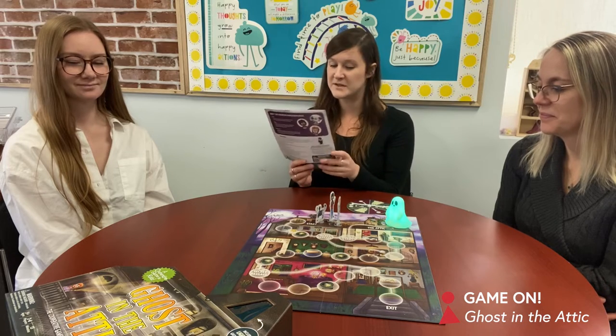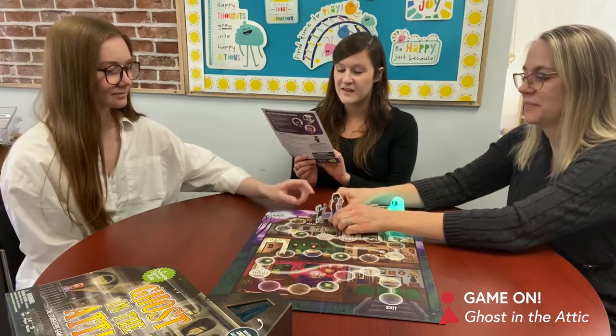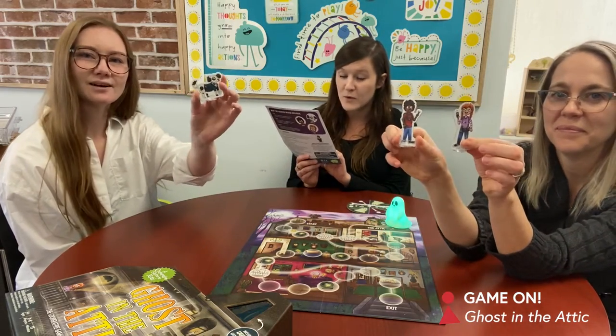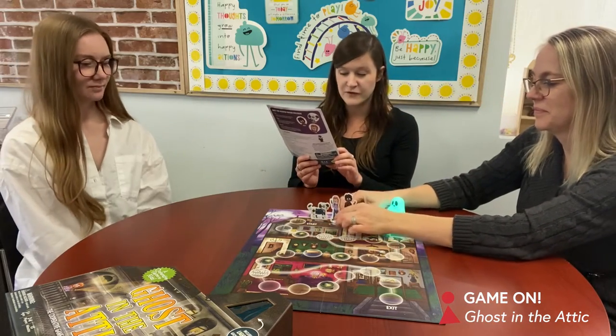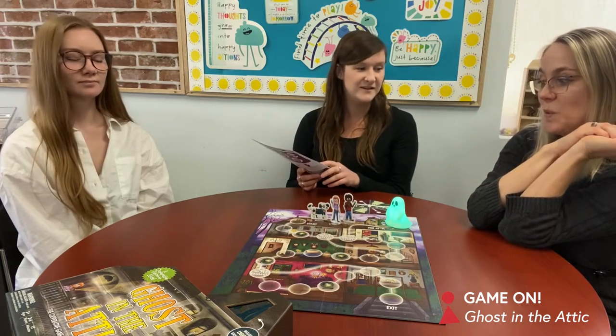So the object of the game: Lily, Miles, and their dog Newton have been exploring the haunted manor. They've awakened a ghost that lives in the attic. This ghost wants to escape the manor and haunt more people in the neighborhood. Everybody works together to help the explorers get out of the house first so they can lock the ghost in and prevent it from scaring the whole neighborhood. Spooky!